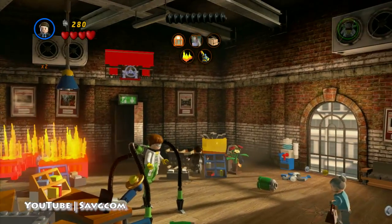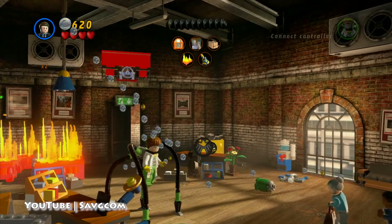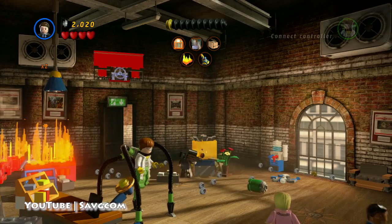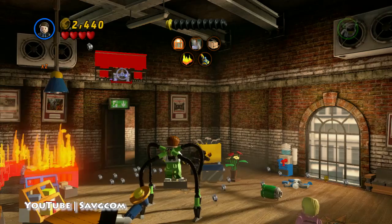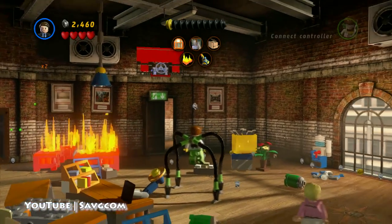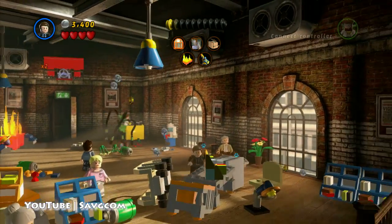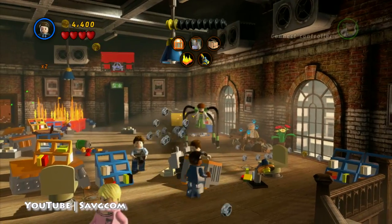We need to vacuum up — actually, five things. We need to fix the window and put together the photocopier. As I said with other missions, there are things that the characters you're going to start with cannot do. You are going to need to come back in free play to actually finish up the mission completely. You can see Stan Lee's over there — he needs Wolverine.